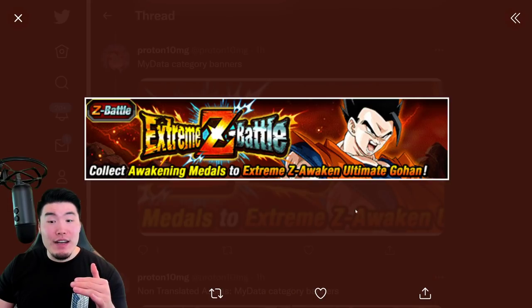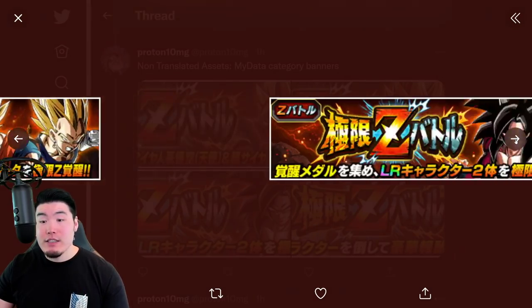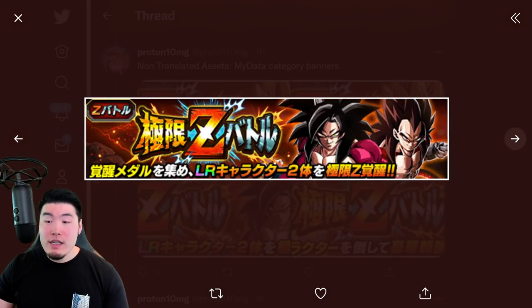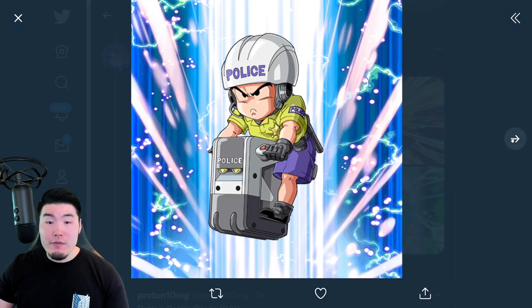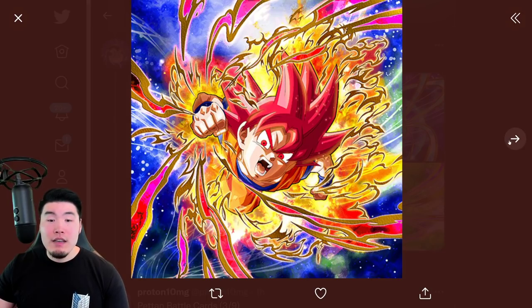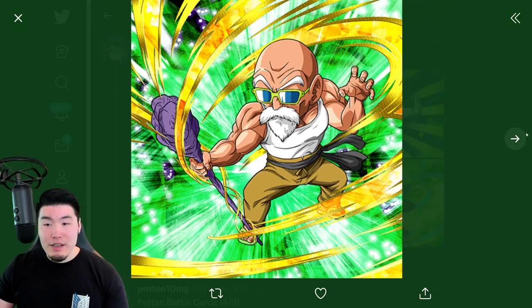We have some My Data Category Banners, the Ultimate Gohan Extreme Z Battle. These are for the 3rd Anniversary LRs, which are obviously dropping for the 7th Anniversary. And there's the LR Super Saiyan 4 Extreme Z Battle as well. And then we have a bunch of Peton Battle Cards — I believe this is a set that has not released on Global yet, so take a look at those.